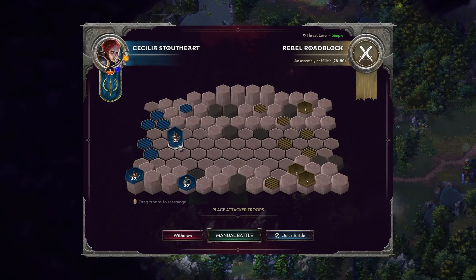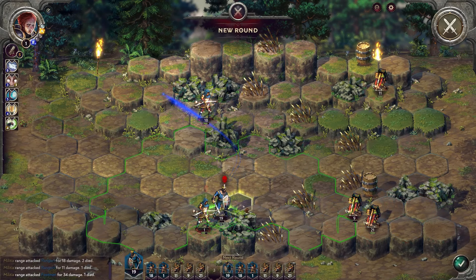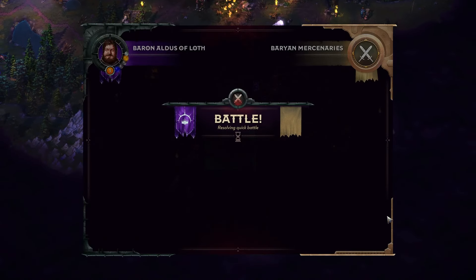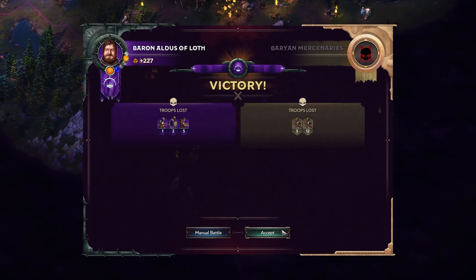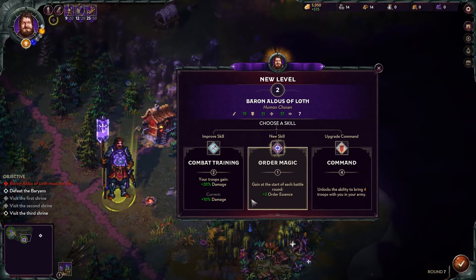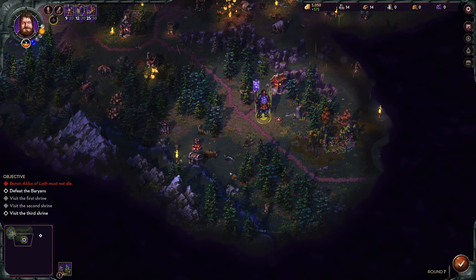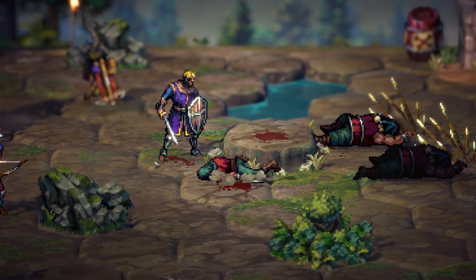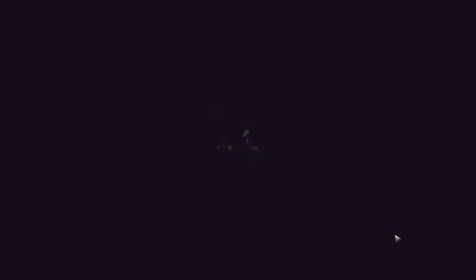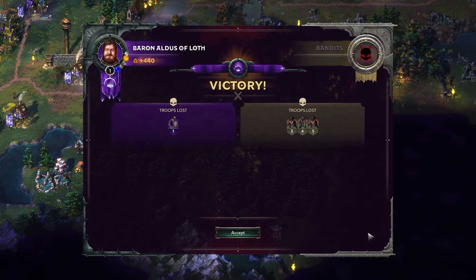In combat, you can choose to either take part in a manual battle, in which you will place your fighters and control them each turn, or you can select Quick Battle, which will automatically carry out the battle and determine the result for you. Quick battles are something I really love having access to, as sometimes, battle after battle, you just want to sit back and pit your forces against one another, and some breathing room for the strategy side of things is nice every once in a while.